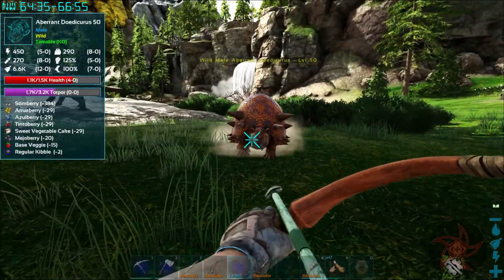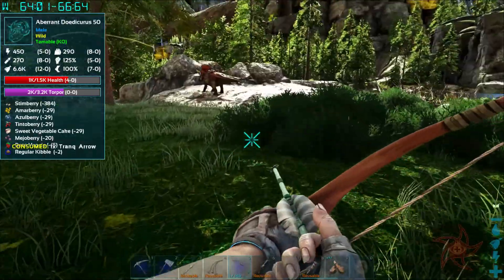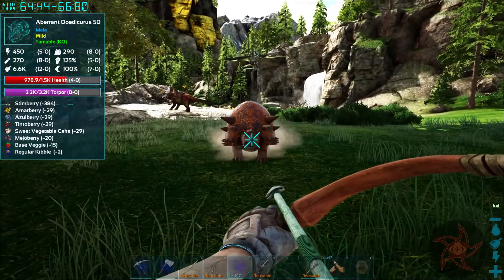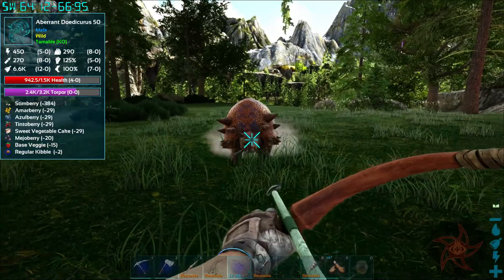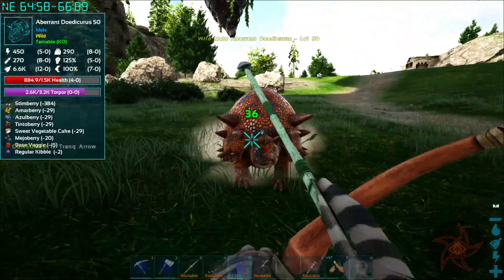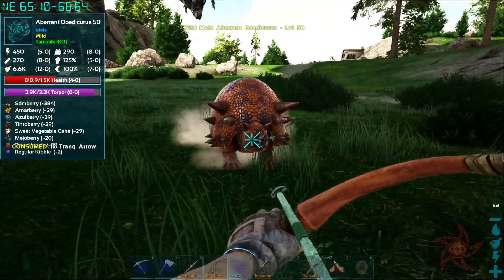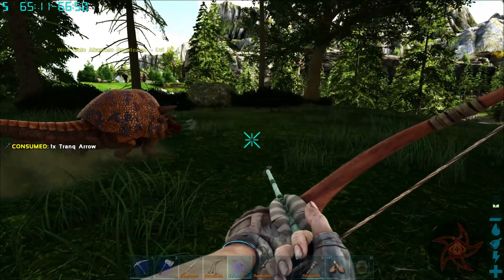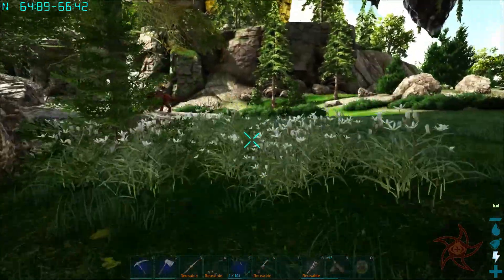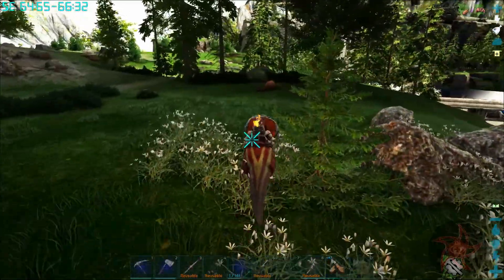Now I need to be careful because my Zuni is on neutral right now, so if I let this thing hit me, my Zuni is gonna come rushing in to try and save me and I don't particularly want that. There it goes — get the arrows back. Do we have any narcotics on us? Got a lot of honey — yeah we do.